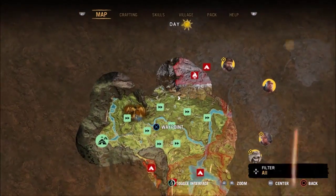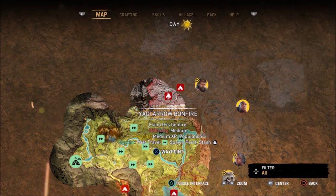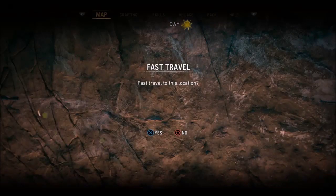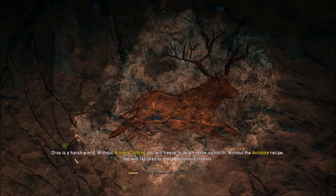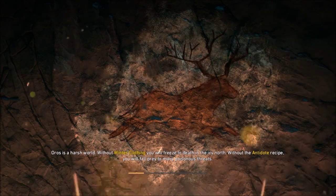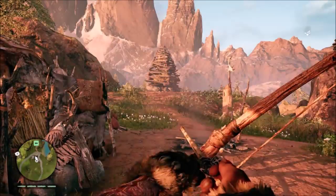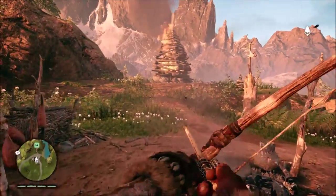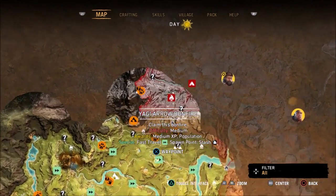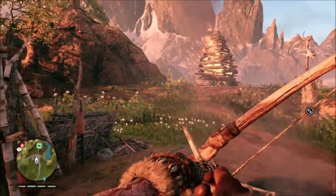We're going to get straight into this game. I want to make my way up to the northern area — we need to get to the Yagi Arrow bonfire. To get there we'll fast travel to a nearby bonfire, then make our way up. We'll get through all these main missions and see what the outcome is. We just spawned at this outpost — bringing up the map, we need to head to the Yagi Arrow bonfire.